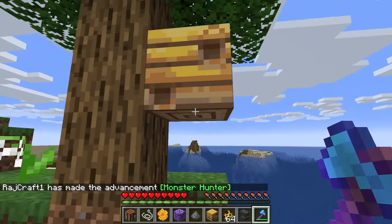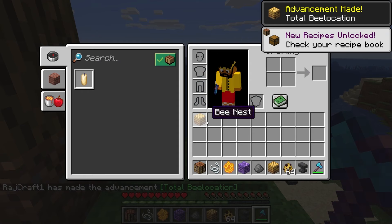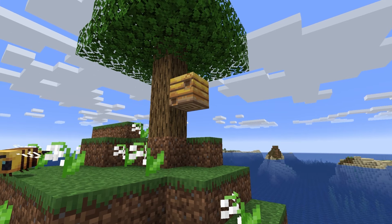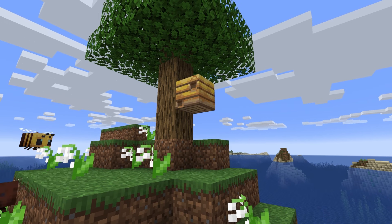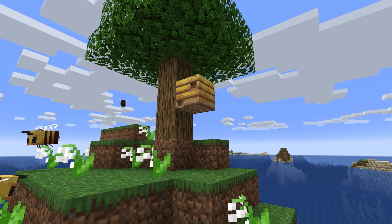Also, if you mine a bees nest with the silk touch enchantment, the bees will still stay in the bees nest. You will probably want to mine a bees nest that has bees in it, preferably at least two, so you can breed more.